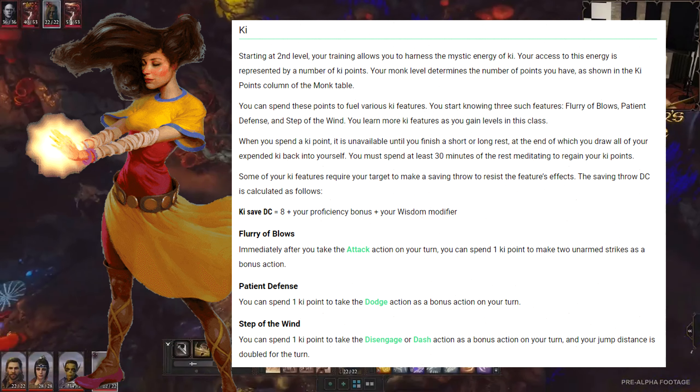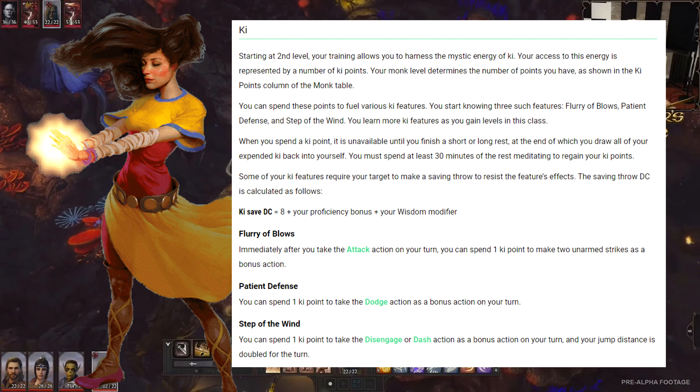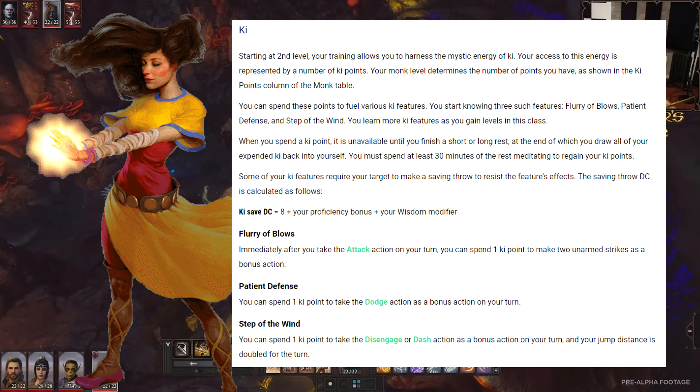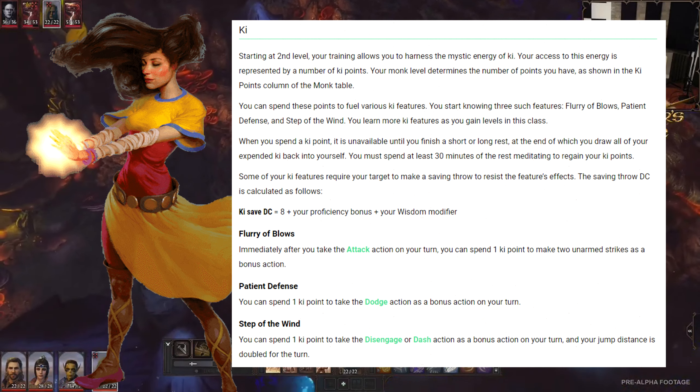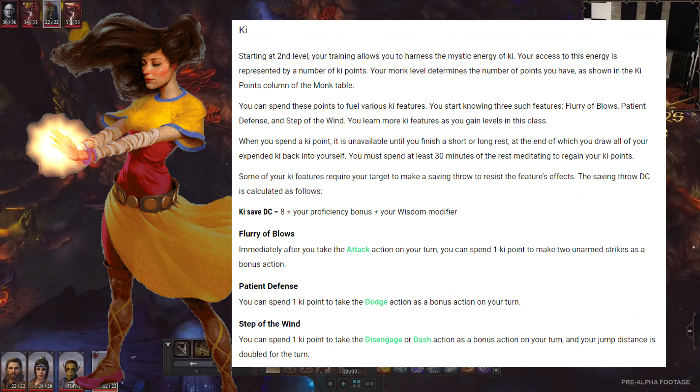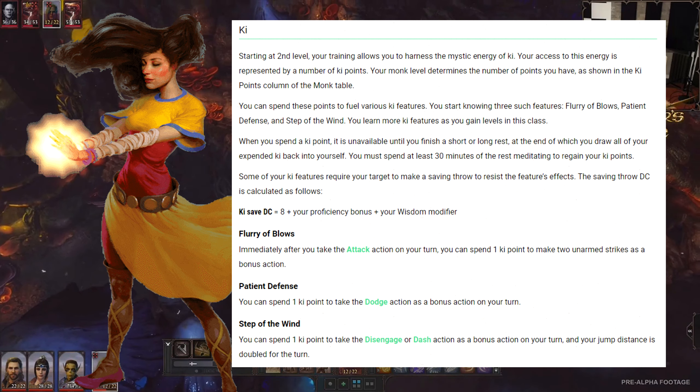Next, patient defence: spend one ki point to take the dodge action as a bonus action, so any attack against you has disadvantage — makes you very hard to hit. And step of the wind: spend a ki point to take either the disengage or dash action as a bonus action, and as a side note your jump distance is also doubled.